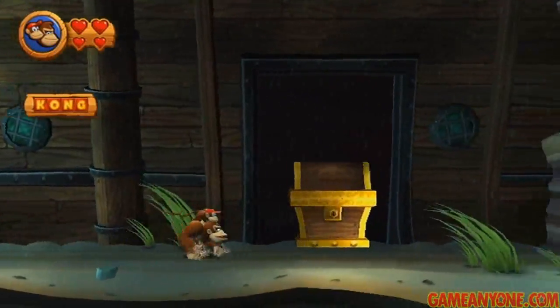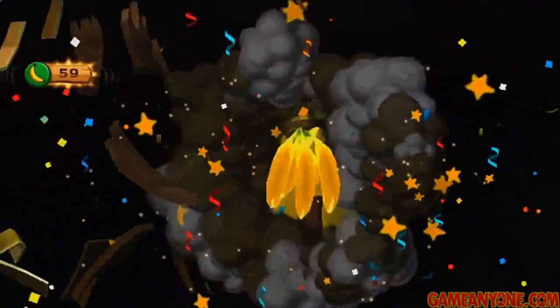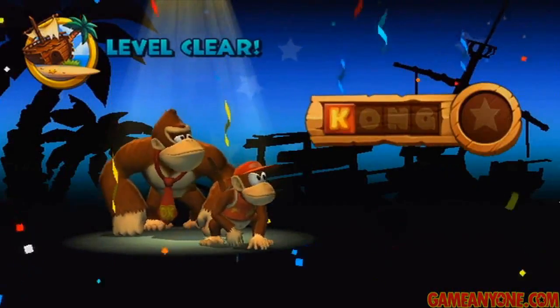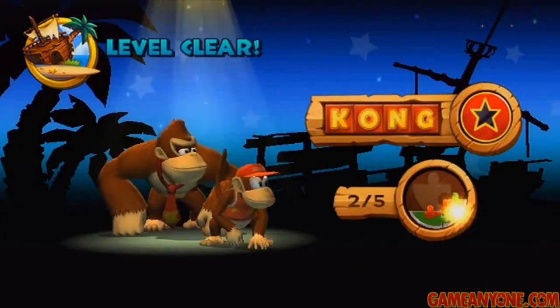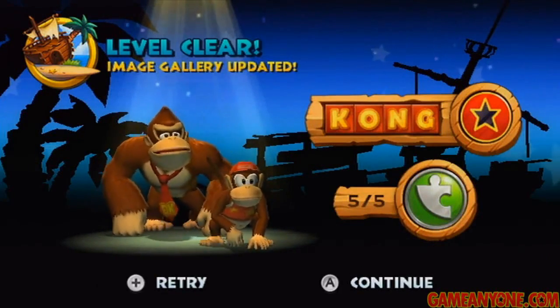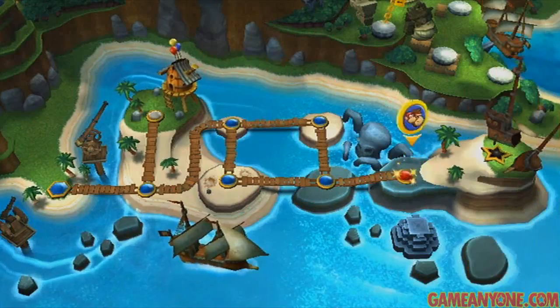There we go — that's the final Kong letter, and inside of this big chest is the exit barrel. That's going to do it. You can see that's definitely a much more intense atmosphere than the other levels have had — the music is really cool as well, it fits rather nicely. Four Kong letters, five puzzle pieces, and we're done. And that's going to do it for all of the normal levels in World 2.